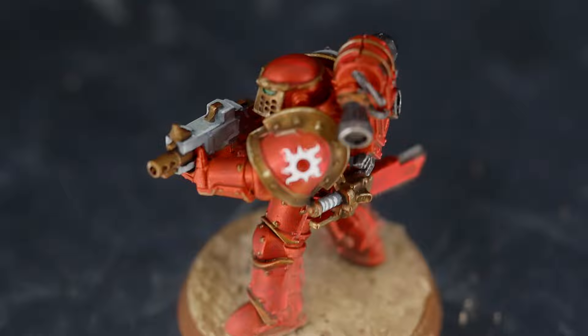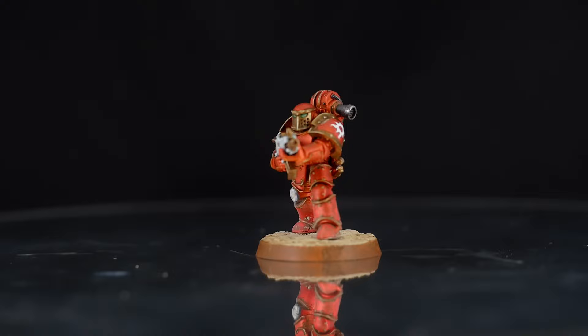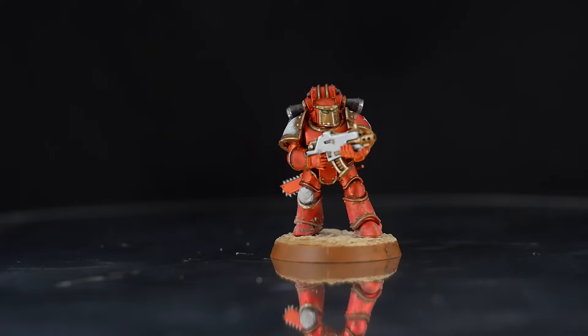After the Council of Nikea, where the Emperor decreed that the Astartes legions could no longer train librarians, the Thousand Sons were effectively hamstrung and faced with a difficult choice - a choice that the Space Wolves would help them make.